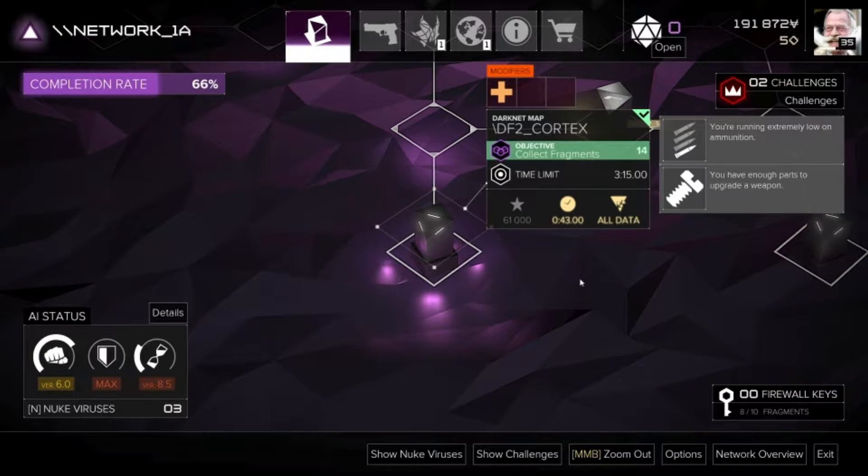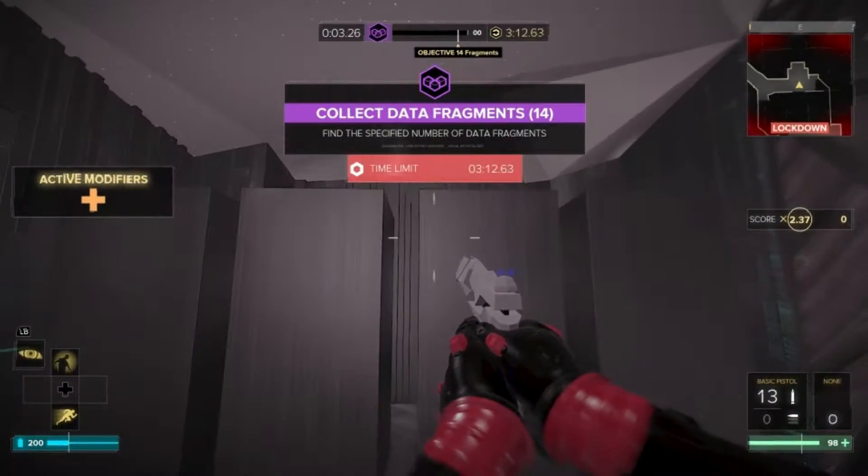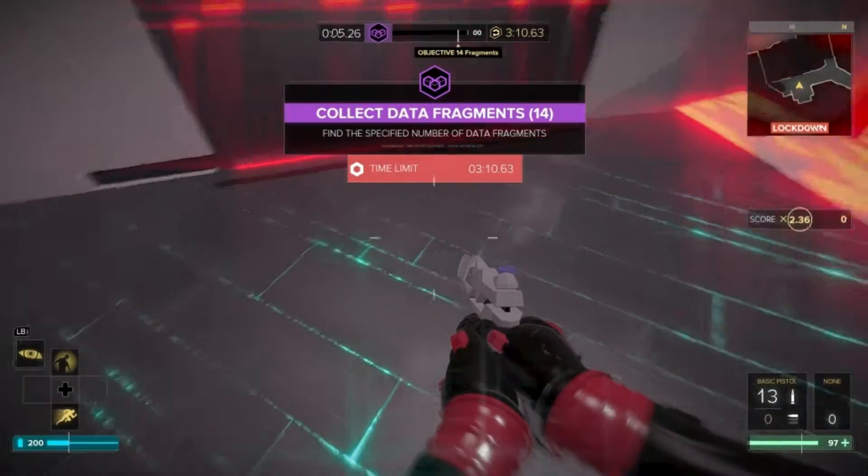This second one is, I'm not going to lie, a complete bugger. For the speedrun, you're going to need double jump, and possibly super mega high jump. So basically, upgrade all your jump tickets.